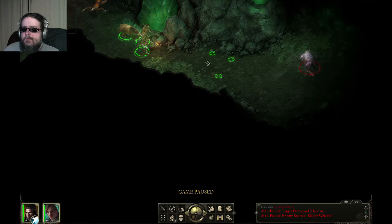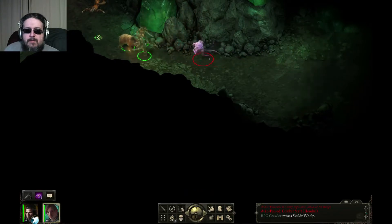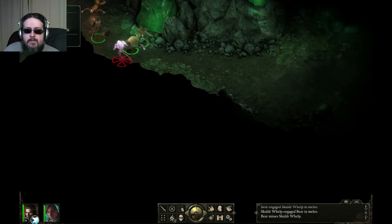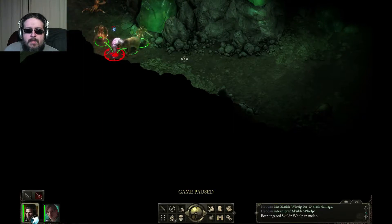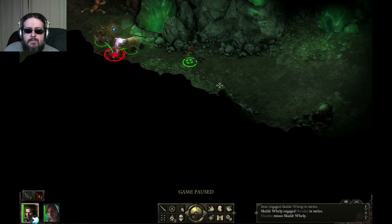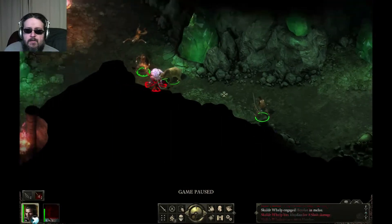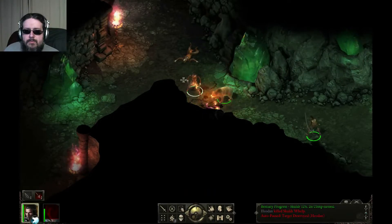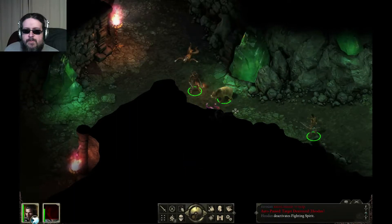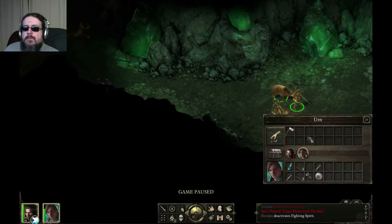A Scaldor Whelp! No idea whether I can handle this. Going to back the main up and send the bear in, then the rogue. Taking this thing out. Almost. Got to back the ranger up too. Still have auto-pause on too much, but that's all right. Taking this thing out. A hatchet loot drop - already got one. Got to stop looting everything.